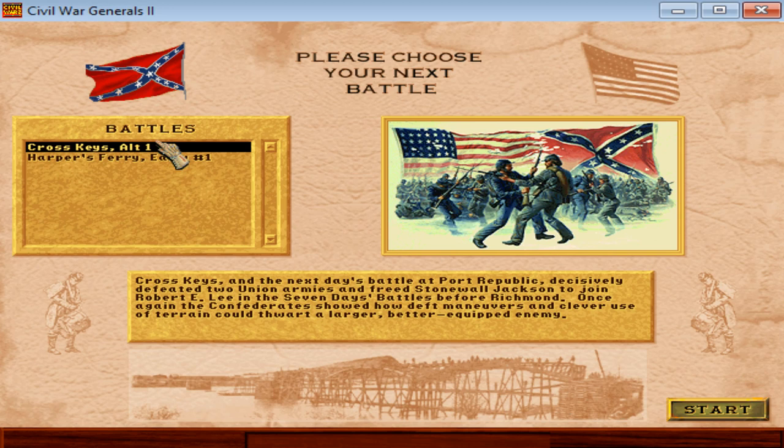I think at this point this is a good time to pause and ask you what you think we should do. Do you want us to do the Harper's Ferry scenario and go for a blow at Washington, pulling McClellan back from the peninsula? Or do you want us to go with the historical Cross Keys, which then allows us to fight through the historical Seven Days? Let me know your thoughts in the comments below, and until next time, this is the Historical Gamer saying thank you for watching, and I'm out.